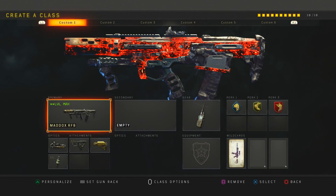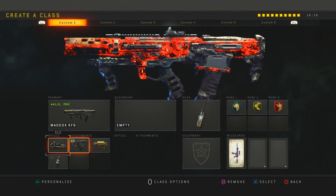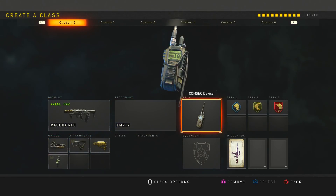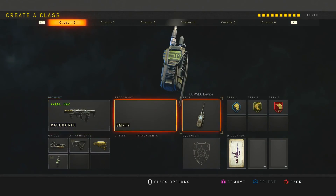My first class setup is the Maddox. What I like to run on it is ELO, quickdraw, stock, and fast mag. The Maddox is really good — it's one of my favorite assault rifles.